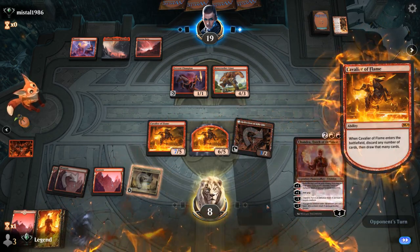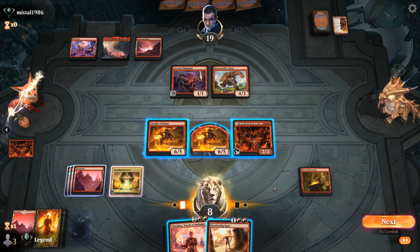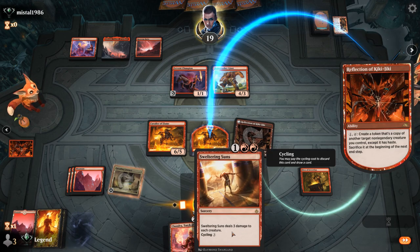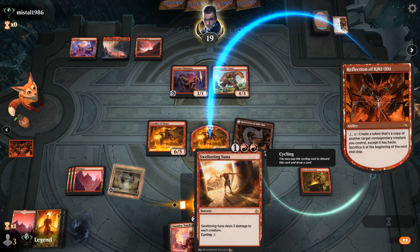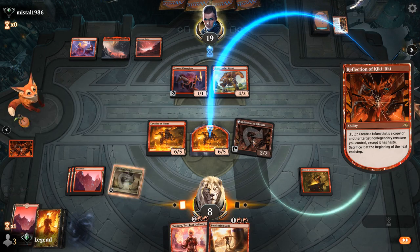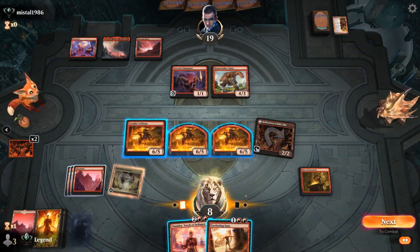Sweltering Suns is looking mighty fine. We can copy Cavalier once more and play Chandra if we'd like. Chandra can deal two damage, or we can add mana to pump the Cavaliers more — then with three Cavaliers attacking after we clean the board with Sweltering Suns going face, that should be lethal. We have two lands in our graveyard, so when we sacrifice Cavalier to the Reflection's ability end of turn, it also deals more damage on the way out.